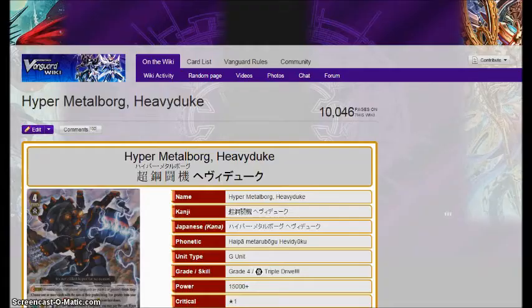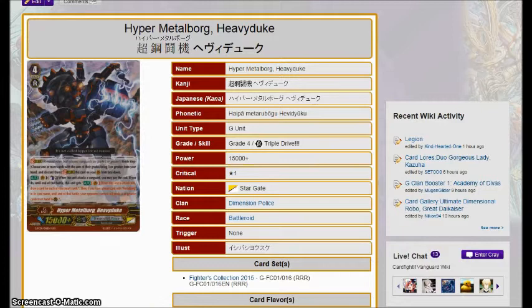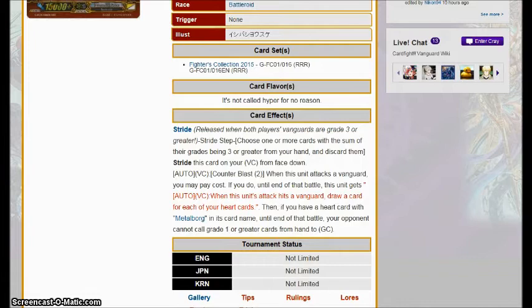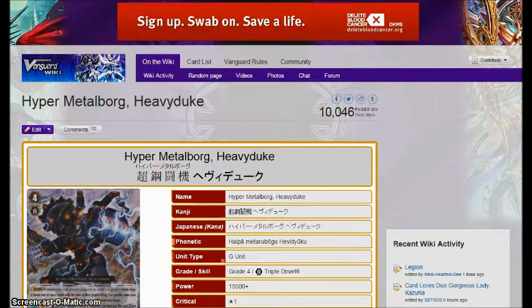Hyper Metal Borg Heavy Duke — oh boy, Dimension Police, my favorite clan in the game. Counter Blast 2, when this unit attacks the Vanguard, if you pay the cost, until the end of the battle this unit gets the ability to draw a card for each of your hearts when it attacks the Vanguard. Then if you have a heart card with Venom Borg in its card name, at the end of the battle your opponent cannot call grade one or greater cards to the rear guard circle. Remember how annoying it was dealing with Sin Buster if it could swing for large amounts and you couldn't block it? This guy gets to be Sin Buster for just Counter Blast 2, and you get to draw cards if it hits — potentially two. Metal Borgs just became a lot better. Laurel is at four here, and you have a very good chance of getting Laurel to hit now.